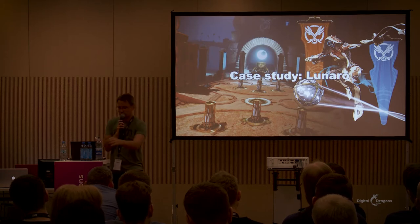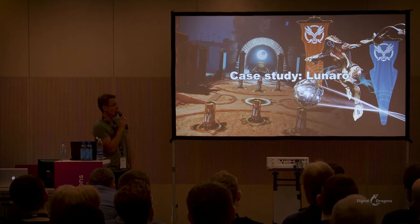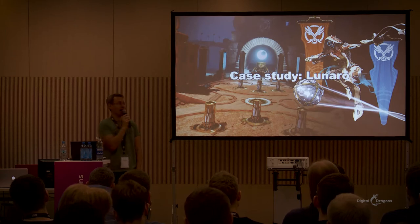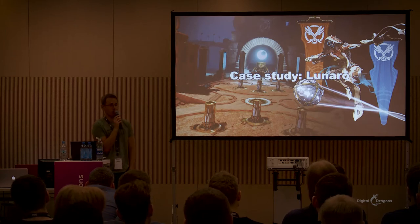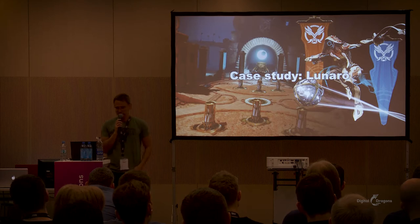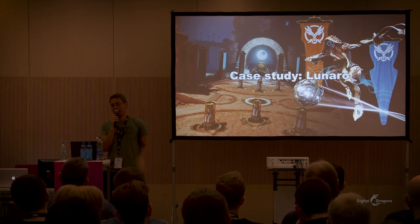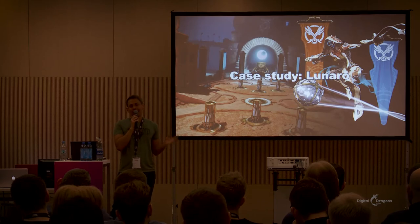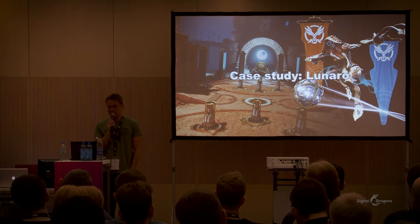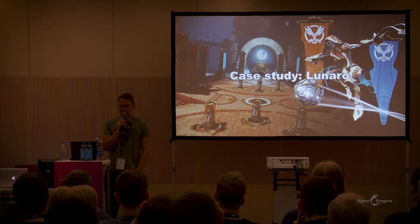Switching gears now — we'll talk about the case of throwing a ball in one of our PvP game modes, Lunaro, which is basically a futuristic handball/rugby/speedball. You run around with a ball, pass it to your teammates, score by throwing the ball through a ring, and the ball has a timer so it can explode after a while and make you drop it. The problem here is specifically about throwing a ball: how to hide the latency when a client tries to initiate this action, tell the host to play the animation, and then at some point have the ball detach from his hand and fly.